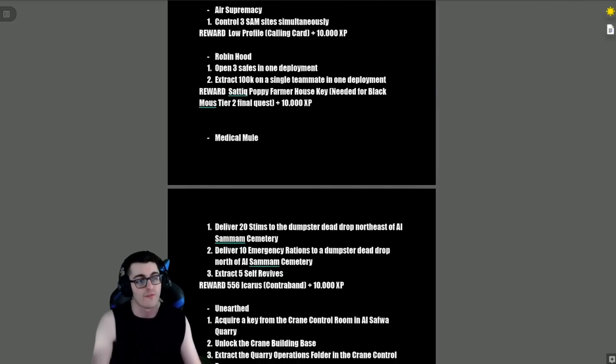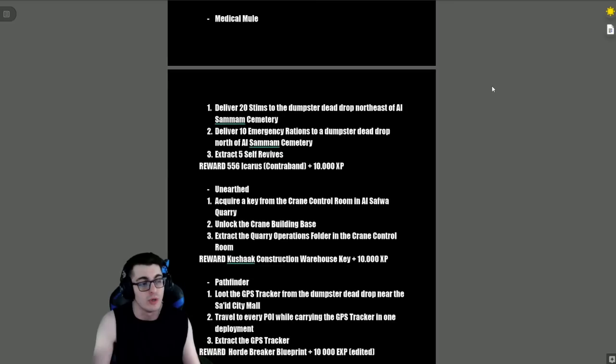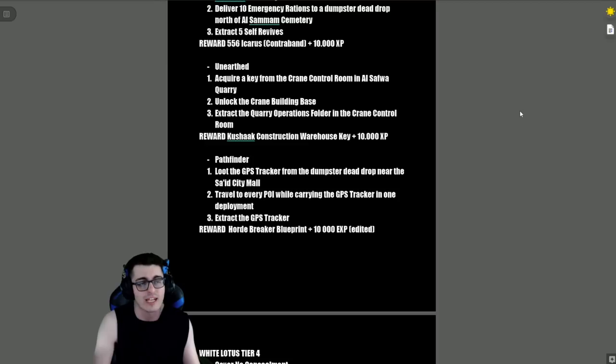'Air Supremacy' — control three SAM sites simultaneously, reward is the Low Profile Calling Card and XP. 'Robin Hood' — open three safes in one deployment and extract 100,000 cash on a single teammate. Reward is the Satik Poppy Farmer House Key — needed for the Black Mouse Tier 2 final quest — plus 10,000 XP. 'Medical Mule' — deliver 20 stims to a dumpster dead drop northeast of Al Samin Cemetery and deliver 10 emergency rations to a dead drop north of the Al Samin Cemetery, then extract five self-revives.